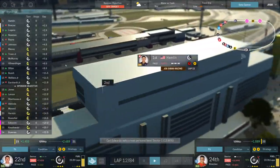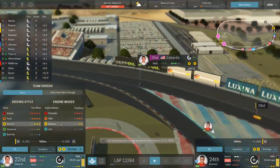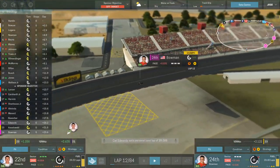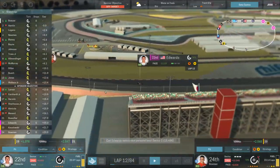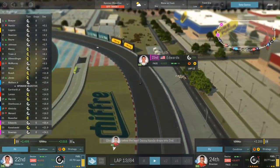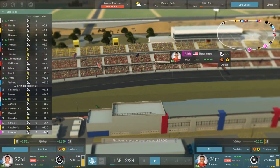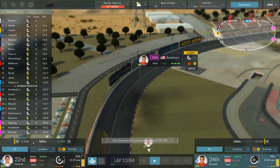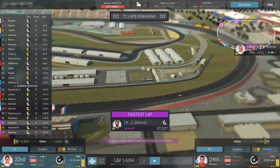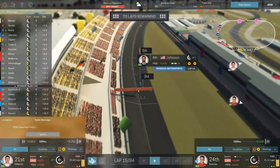Hamlin actually took the lead back from Boyer. We're going to try and push the tires a little bit more for both drivers. Carl is still in front of Keselowski, who is closing the gap. You can see the gap down in the bottom left. Bowman is at 1.5 seconds and inching his way towards Keselowski. Johnson just hit the fastest lap. Boyer is back out front with a pretty sizable margin over Hamlin.